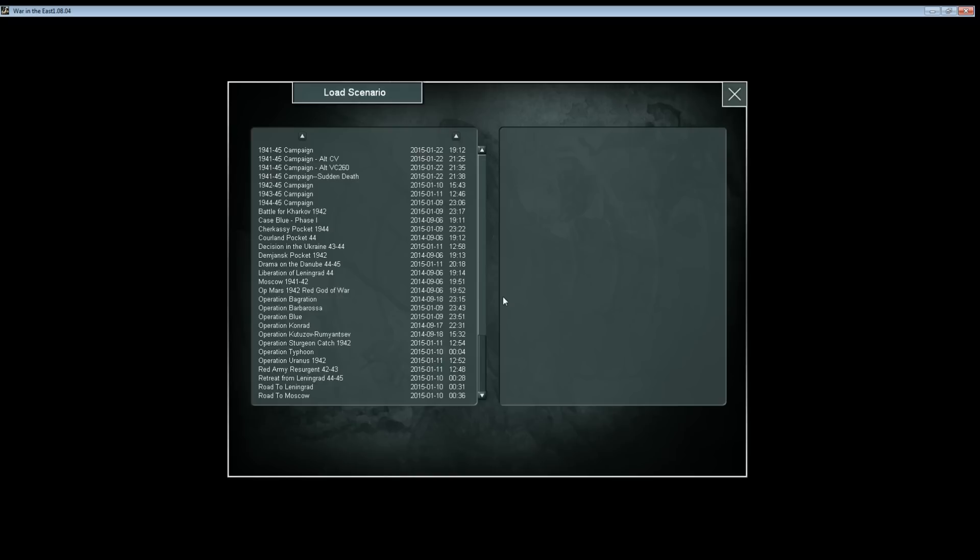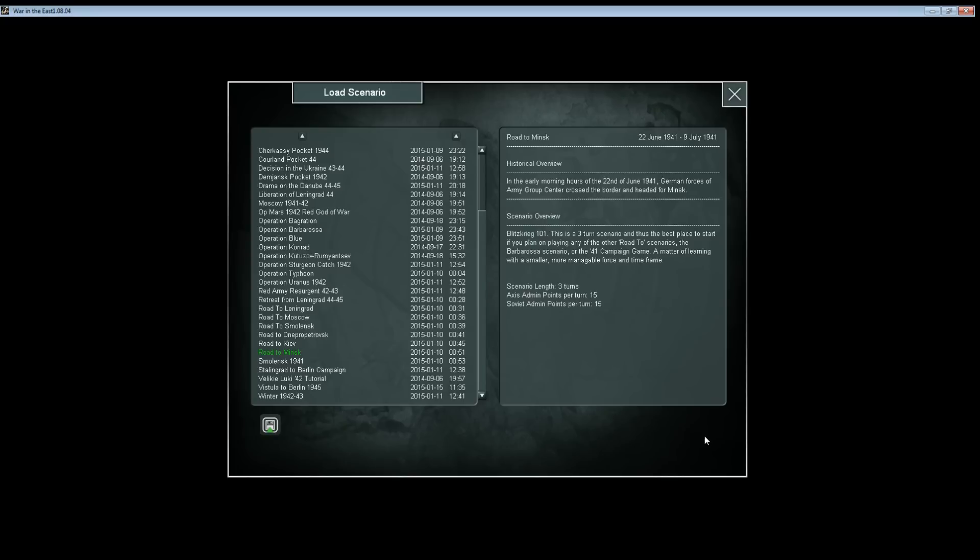As with many war games, a lot of the changes in terms of improvements in gameplay and historicity are only appreciated once you get into the game, because a lot of them involve subsystems and are under the hood. For today, I'm going to show you one of the introductory scenarios. If we take a look at the scenario list, these are all the scenarios that come with the base game as well as the two expansions. What we're going to do today is called Road to Minsk — I would recommend a lot of you take a look at this if you're new to War in the East. It only lasts for three turns and it's really a great way to learn how the game works. So let's go ahead and load this.